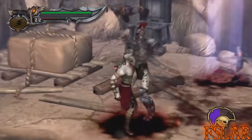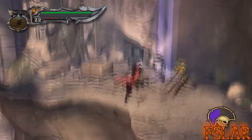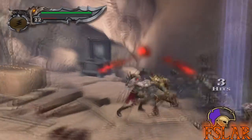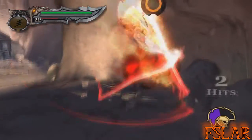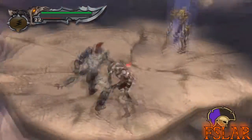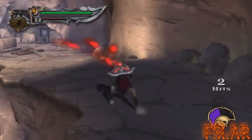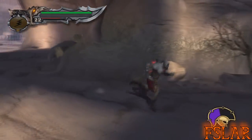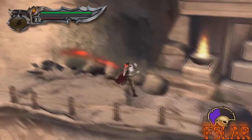That worked out pretty well actually, because it gave me enough time for these Hades archers to spawn. I don't know why the archer just sat there and did nothing. I can really use some magic though. I think there's something down below — I'm honestly thinking there's maybe an hour of a key left.